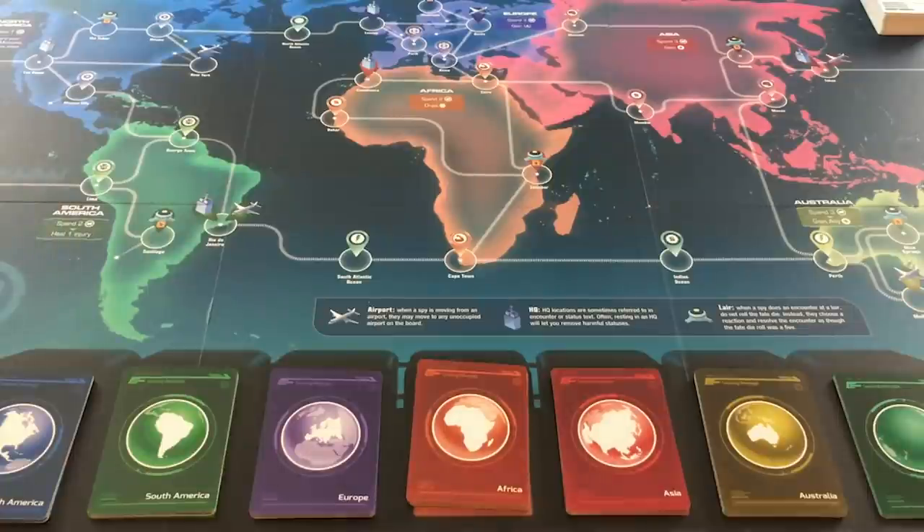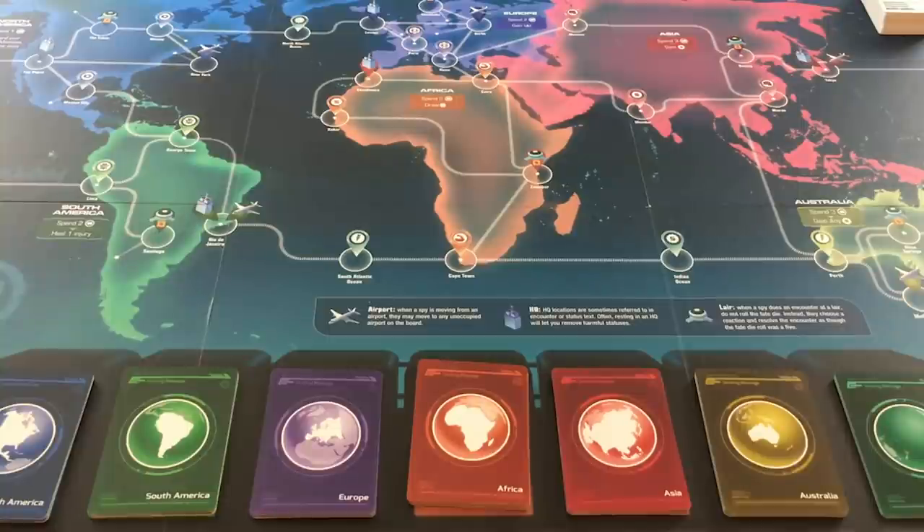Hey, this is Mike with the One Stop Co-op Shop, and today we're looking at some spy action — Agents of Smirsh, the epic edition, which is coming to Kickstarter soon from Everything Epic Games. As always with our Kickstarter coverage, we accepted no compensation for this. We just want to show you the game, and I'm going to do a full solo playthrough, then give my thoughts and impressions.